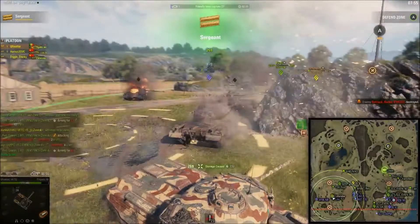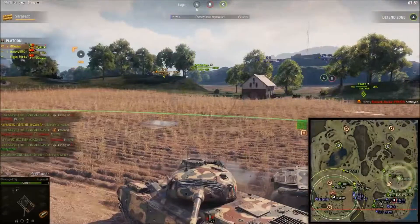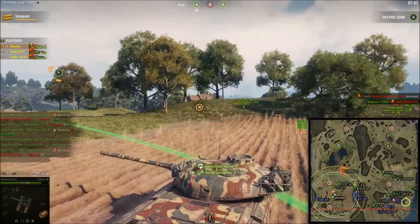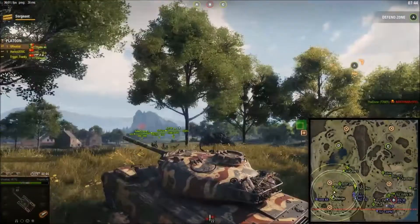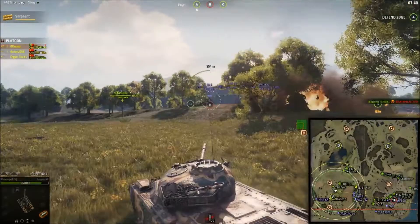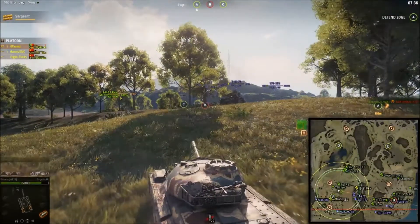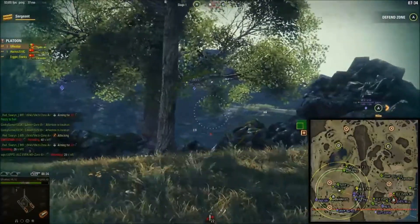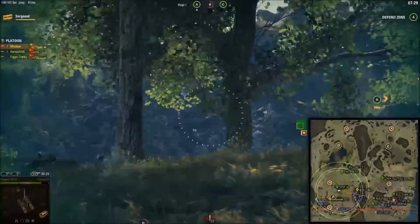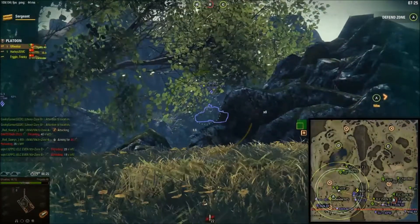The only way to reset cap points is to get the kill. When you damage someone you will stop their ability to cap for five seconds, but you won't reset the cap points — that's the difference between random battles and Frontlines. Another difference is you get to respawn tanks, which is pretty cool, so you can play a bunch of Tier 8s. It's Tier 8s only.